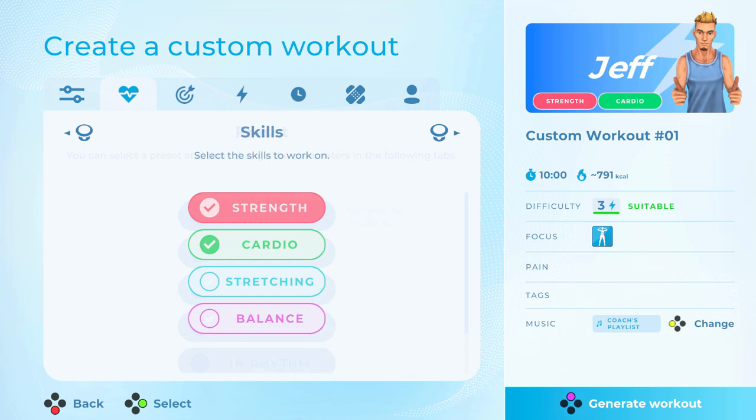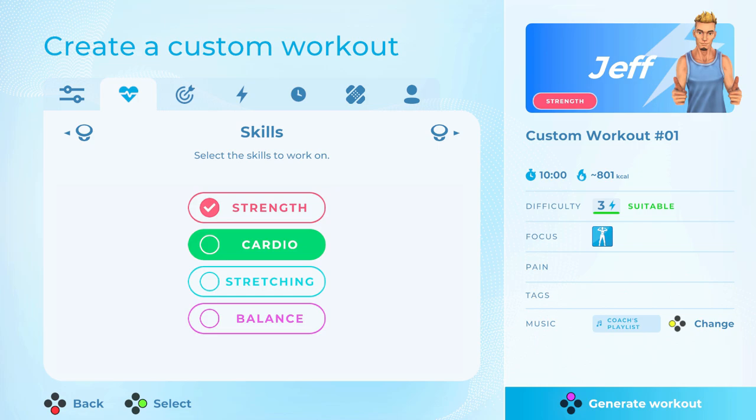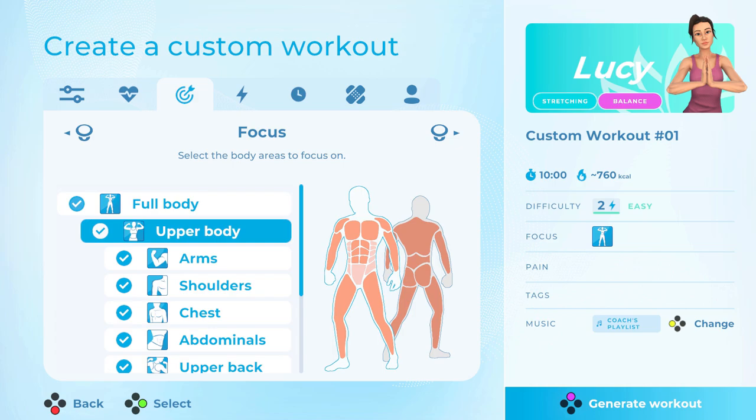Then select the type of workout you want to work on. Strength, cardio, stretching, and balance are the four types of workout present in Let's Get Fit, and you can combine them, which is pretty cool. Next, select the body parts that you want to focus on. It focuses on major muscle groups and areas, and you can turn specific parts off too. It's not just upper body and lower body — it gets more specific, which I really enjoy.